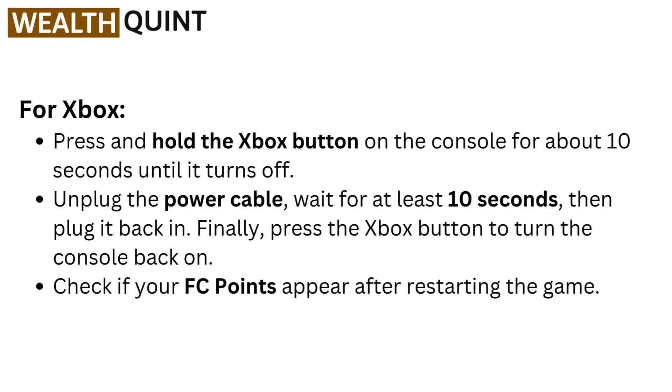For Xbox, press and hold the Xbox button on the console for about 10 seconds until it turns off. Unplug the power cable, wait for at least 10 seconds, then plug it back in. Finally, press the Xbox button to turn the console back on. Check if your FC points appear after restarting the game.